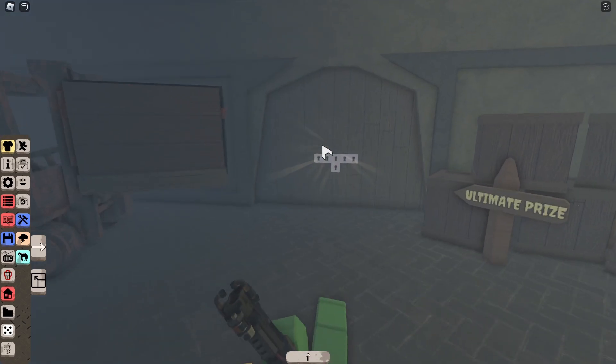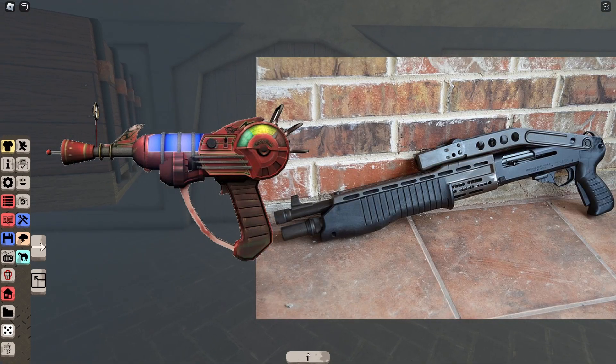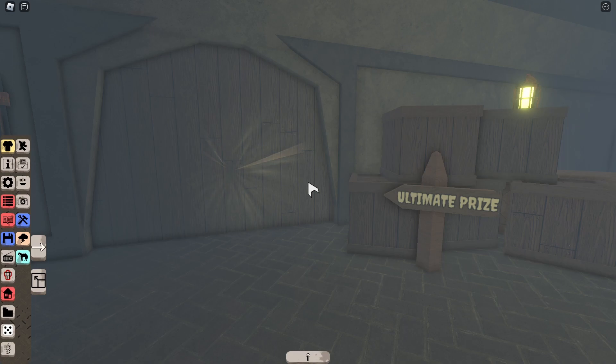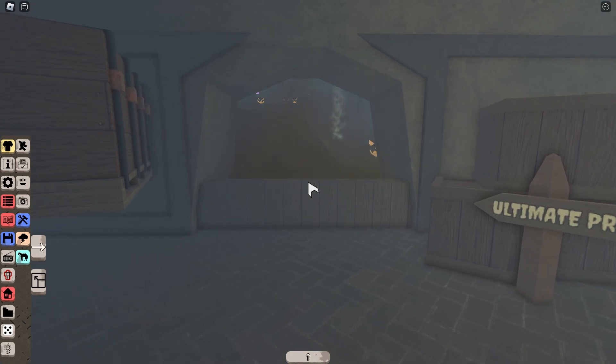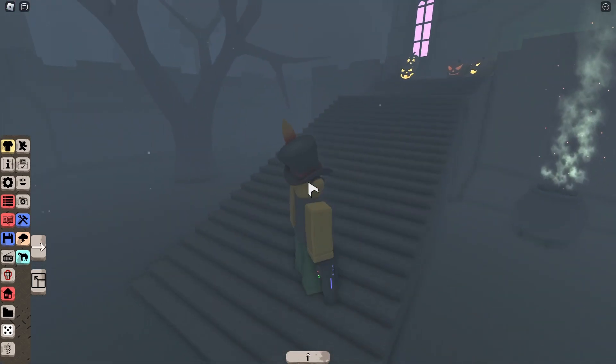For all of your hard work, you'll get a cross between the Cod Raygun and the Spaz-12, and this thing packs a punch — pun not intended, but I just now see what I did there, and that's pretty funny. Subscribe for that, please. I'm not sure if I love it or hate it, but I'm probably going to end up using it, and that concludes this year's Halloween event.